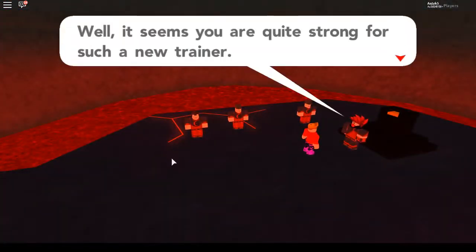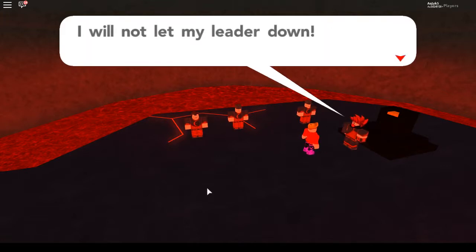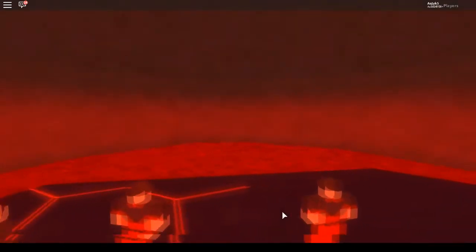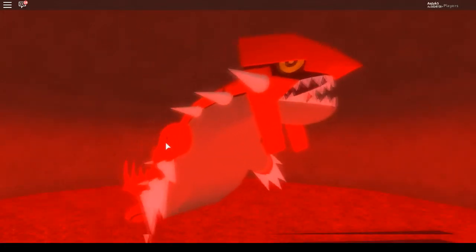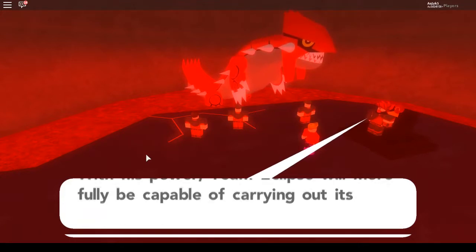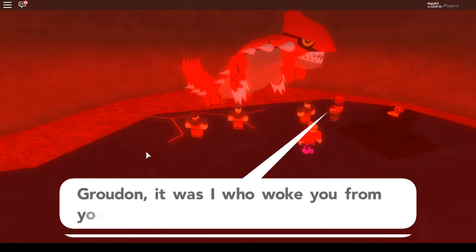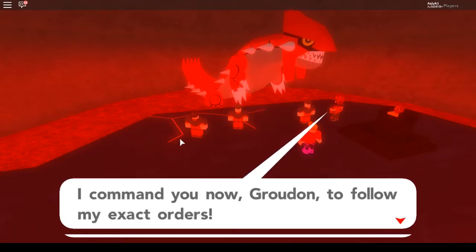The admin is shocked: 'You are quite strong for such a new trainer. No matter — I have come here to carry out a very important task. I will not let my leader down. Prepare yourself for the awesome power within this volcano!' He places the orb on the pedestal. Groudon, the giant sleeping within this volcano, has now awoken! The admin declares: 'With this power, Team Eclipse will be fully capable of carrying out its purposes. I command you now, Groudon, to follow my exact orders!'